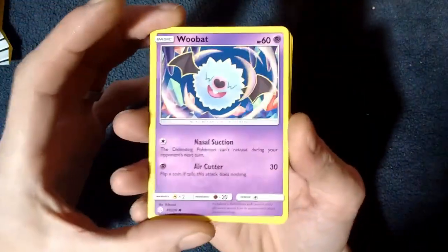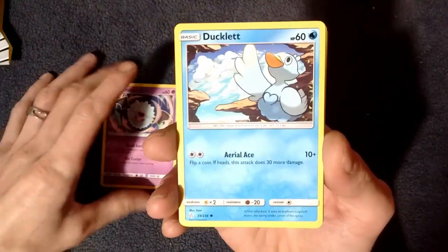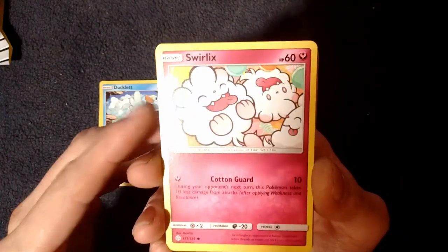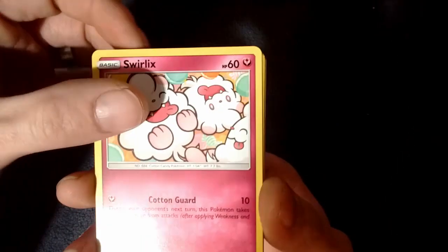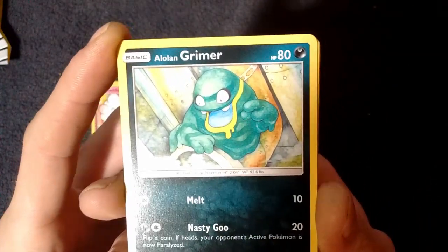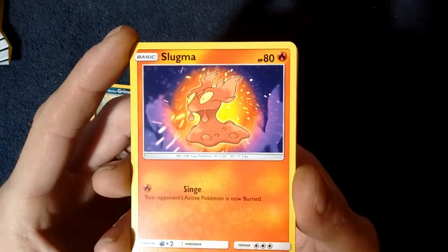We have a Woobat — that's pretty cool. I like the art on that one, crystals and stuff. We've got a Ducklet — that is a cool looking Ducklet. A Swirlix — I have no clue what that is, but that is an interesting looking Pokemon. The Cotton Candy Pokemon — that is adorable. We've got a different Alolan Grimer that I don't have. And Slugma — I love the artwork on some of these.